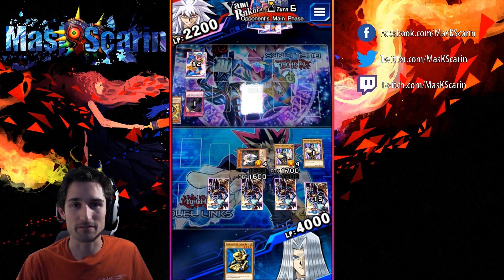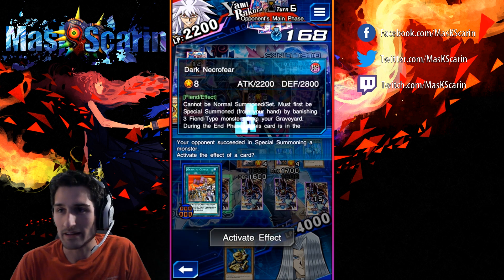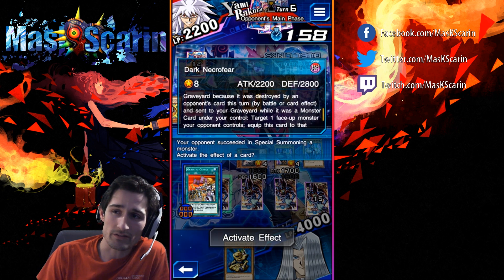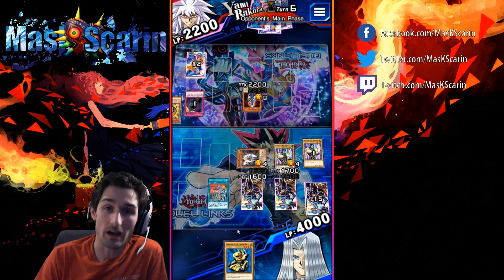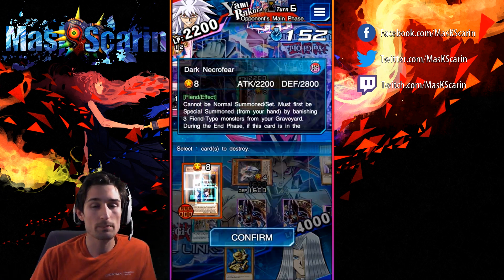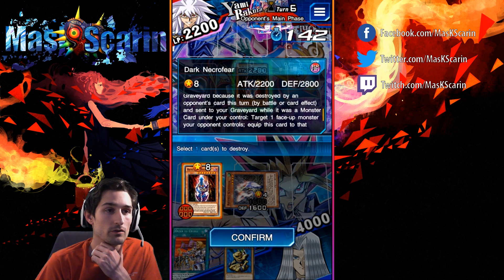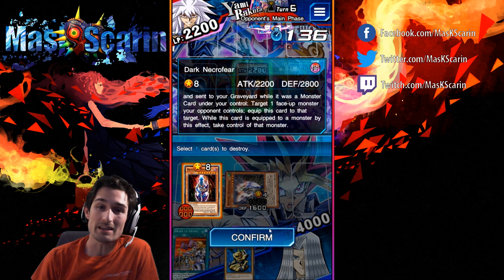We're gonna get Dark Necrofear up on the field here, and I'm just gonna kind of play around with it a little. It cannot be normal summoned or set — it can only be summoned by removing from play three fiends from your graveyard. And if this card is ever in your graveyard because it was destroyed as a monster card on your field under your control, you can activate its effect from the graveyard and equip Dark Necrofear to a monster your opponent controls. We target one face-up monster your opponent controls, equip this card to that target, and when this card is equipped to a monster by this effect, take control of that monster.